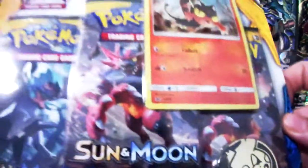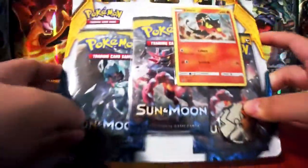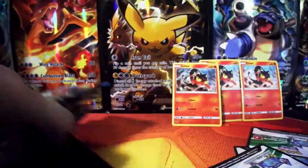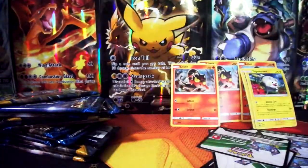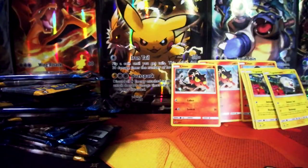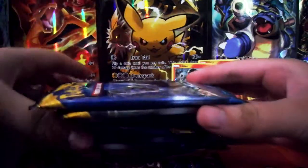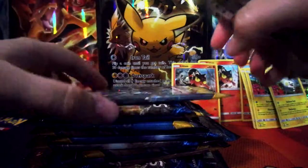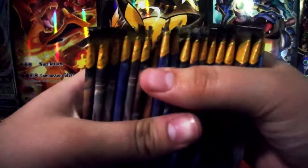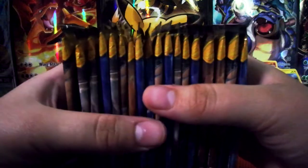I'm just going to open all these up — we've got a little promo with the little Pikachu. Okay, that took a lot longer than it should have — five minutes to open all of those packs, pretty much. We have 18 Sun and Moon booster packs. I mean, it's halfway to a booster box?